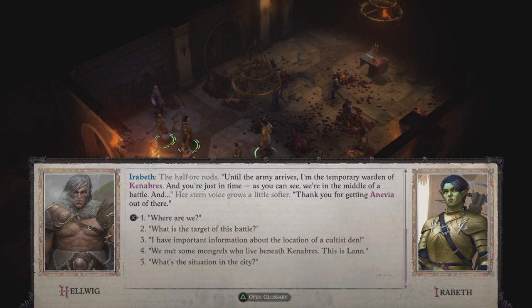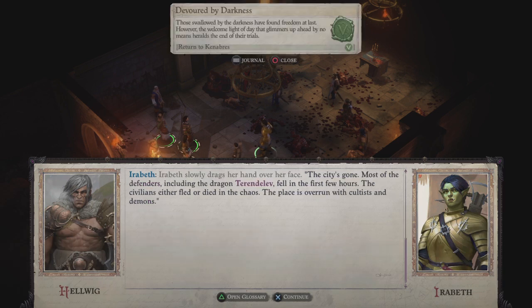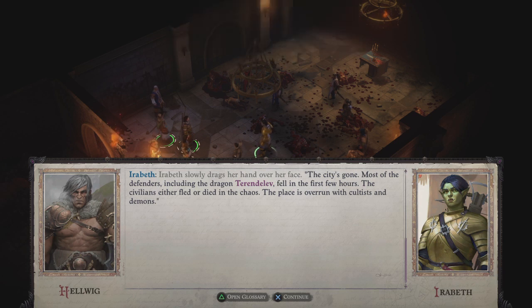'The army arrives. I'm the temporary warden of Kenabres and you're just in time — as you can see, we're in the middle of a battle. Thank you for getting Anevia out of there.' Let's ask first — 'What's the situation in the city?' 'The city's gone. Most of the defenders, including the dragon Terendelev, fell in the first few hours. The civilians either fled or died in the chaos. The place is overrun with cultists and demons.'